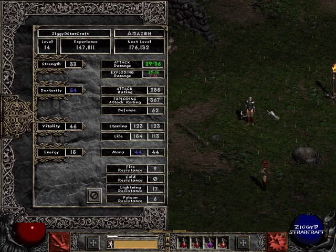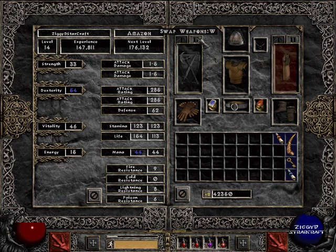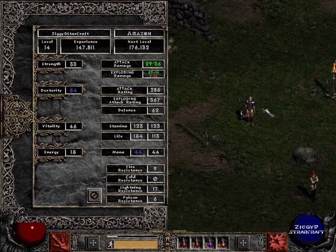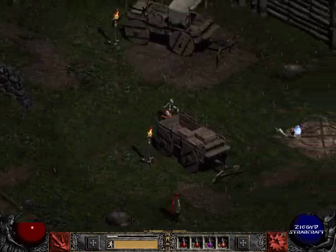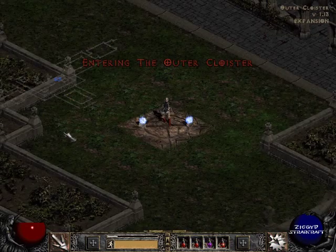Today we're going to be taking on Andariel. At the suggestion of Highlander last episode, I've put some bolts in my offhand since I don't really need a melee weapon now anyway — I'm putting out enough damage as a crossbow. I also should be getting an extra slot belt, a larger belt, but I haven't been able to find one in the shops yet, so we'll have to see if we can pick one up.